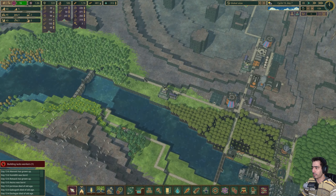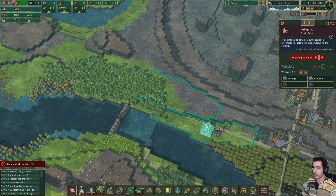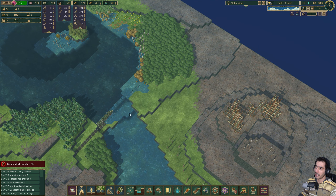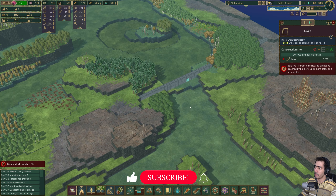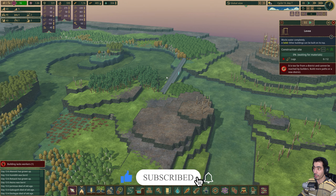In the last gameplay, I tried to focus on making this district. The reason I want to make this is so that we can reach this area here and make this barrier, so that we can keep most of the water here.